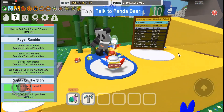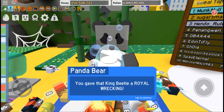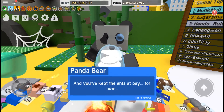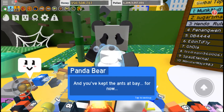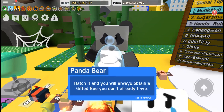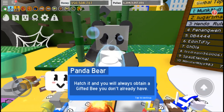Okay, Panda Bear, I don't know what you're going to give me. Hopefully it's something good. You gave that king beetle a royal reckoning and you've kept the ants at bay for now. So I'm willing to give you my star egg hatchet.